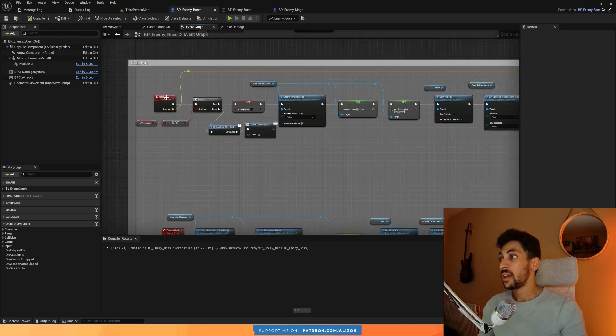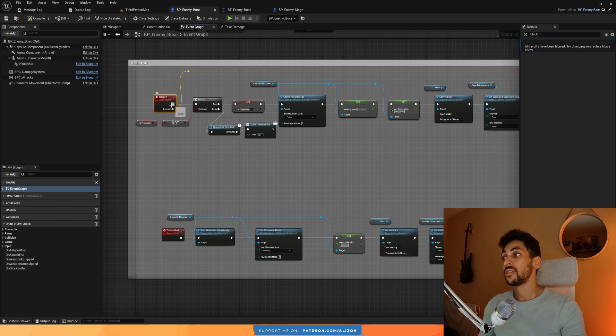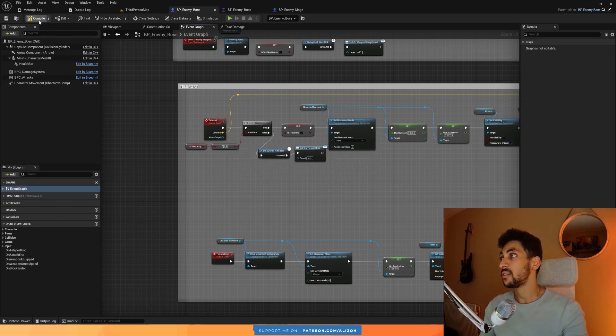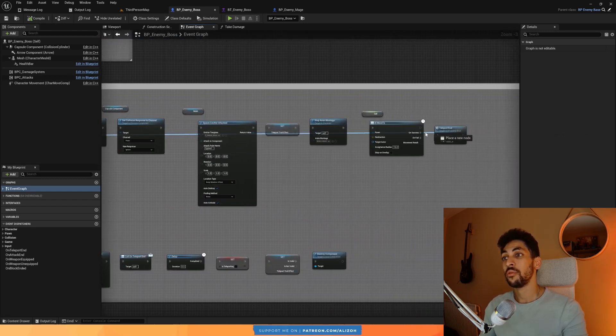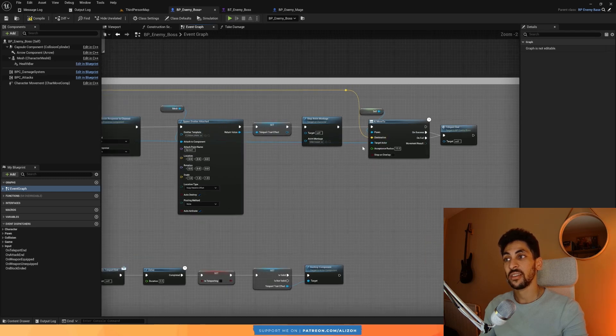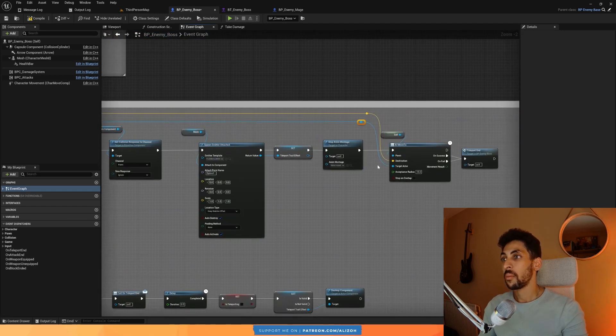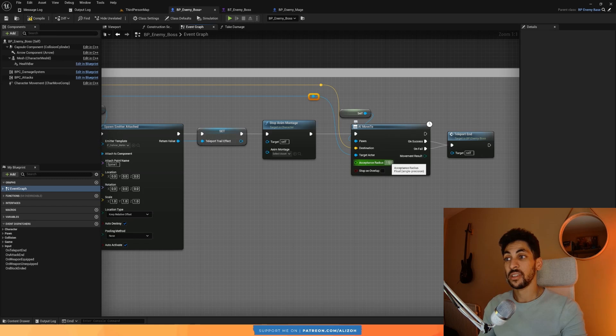One very important thing: right now this teleport takes a location. For our boss, I want them to teleport to the player and not just to where the player is, so I want them to take an attack target. I'm going to modify this teleport to take both a location or an attack target — if attack target is valid, go there; if not, go to the location. Luckily the Move To function already has both a destination and an attack target, so all I have to do is pass it in. The acceptance radius I want to be larger — maybe 150 units away from your target.